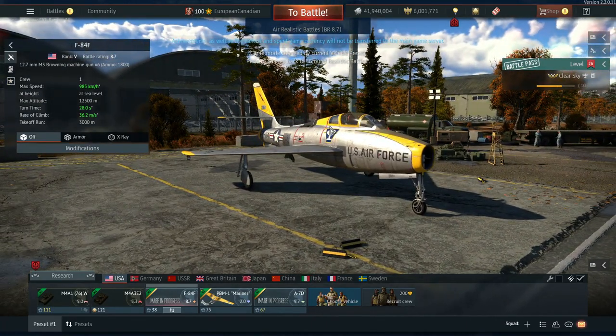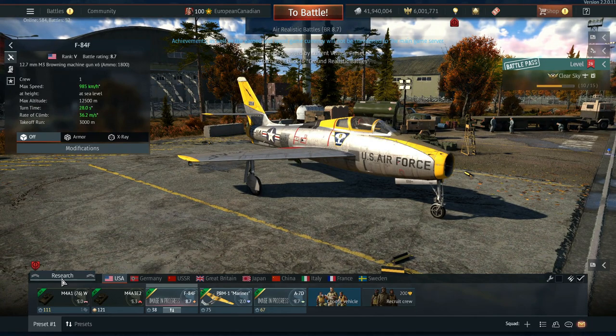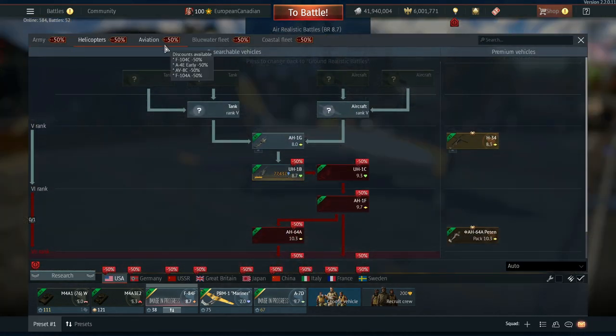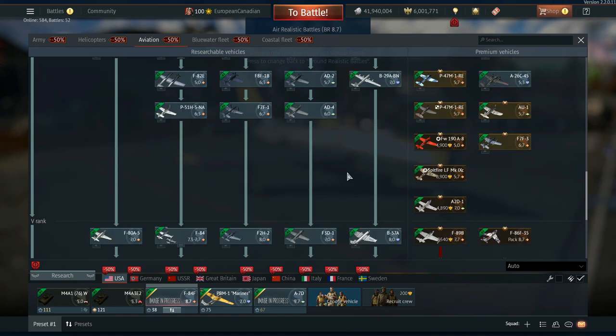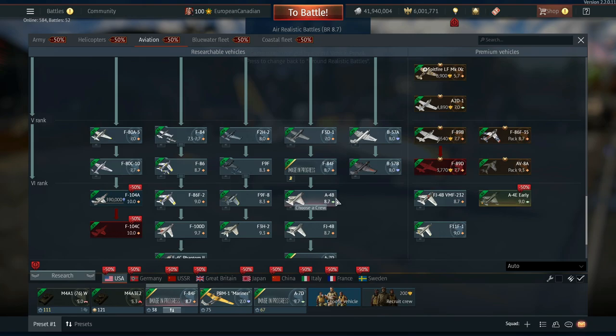The first vehicle is the F-84F. This vehicle is coming in at Rank 5 and battle rating 8.7. Just to let you know, I can definitely see that BR changing — I think it's a little bit high — but it's between the F3D and also the A4B in the tech tree.